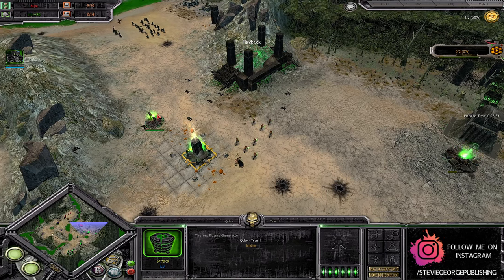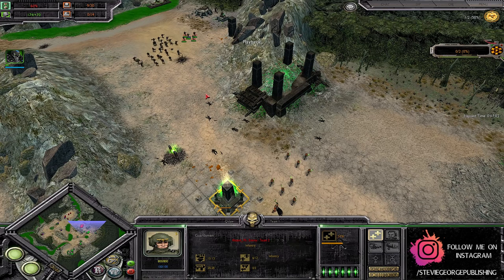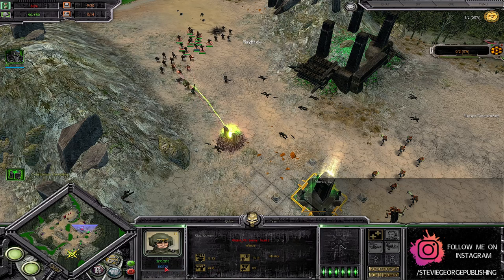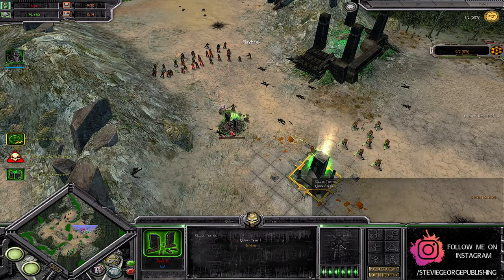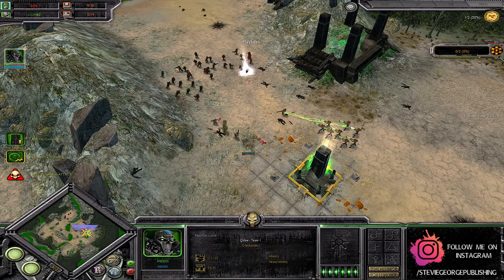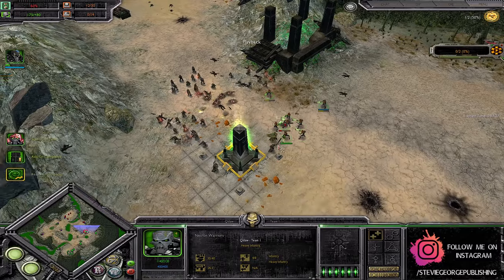The Necrons are preventing the Guardsmen from pushing down this way. More Guardsmen being popped out with no upgrades — very odd. You'd normally see at least a couple of grenade launchers or a morale boost. The solo Priest rides in and helps smash up the Gauss turret, making very short work of it. The Necron Lord phases out of the way, drawing fire from the Guardsmen. These Necron positions haven't been built up any further.